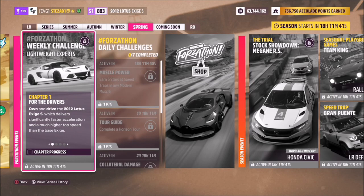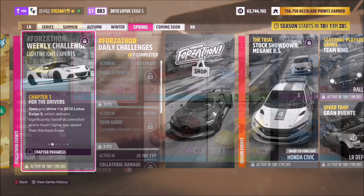Hello and welcome back to the channel. This week's Forzathon guide is called Lightweight Experts, and it wants you to own and drive the 2012 Lotus Exige S to complete all of the challenges. So without further ado, let's take a look at the car we'll be using.